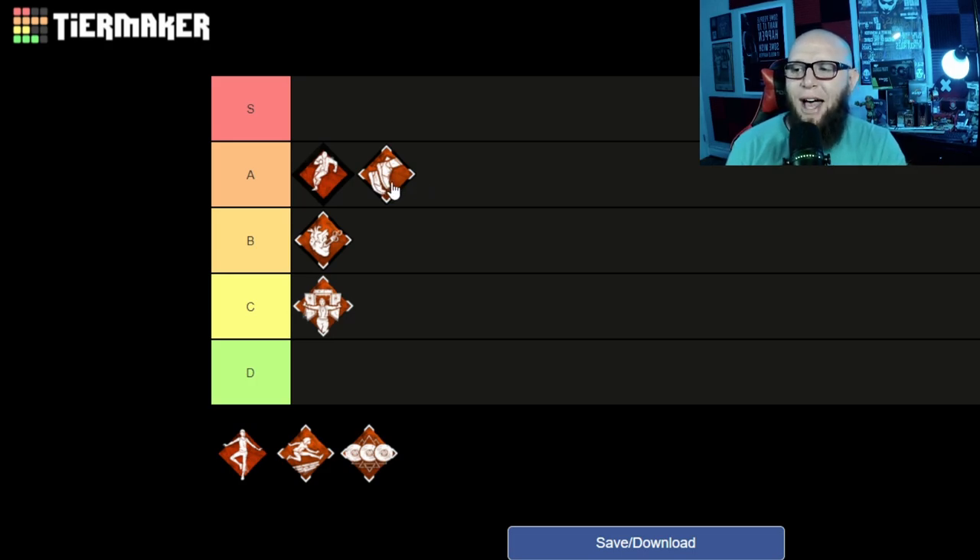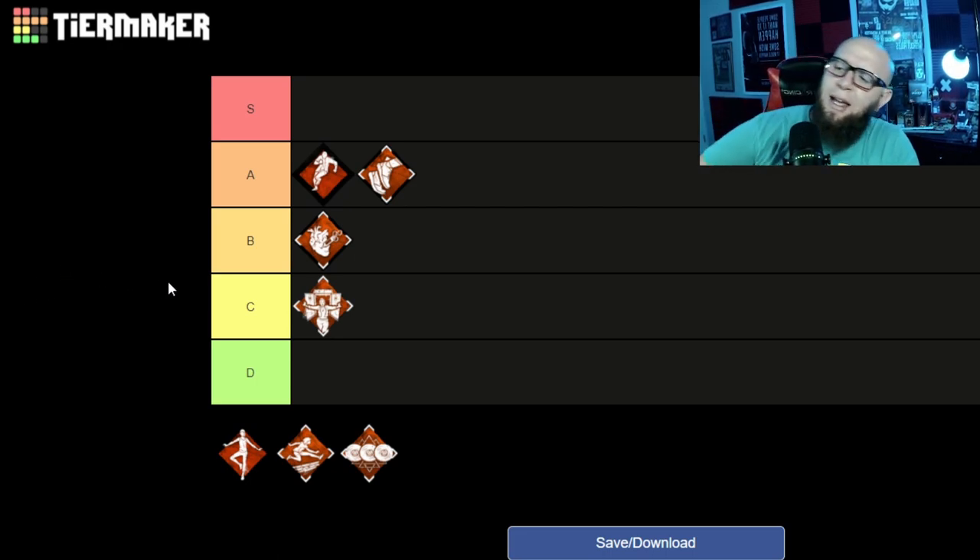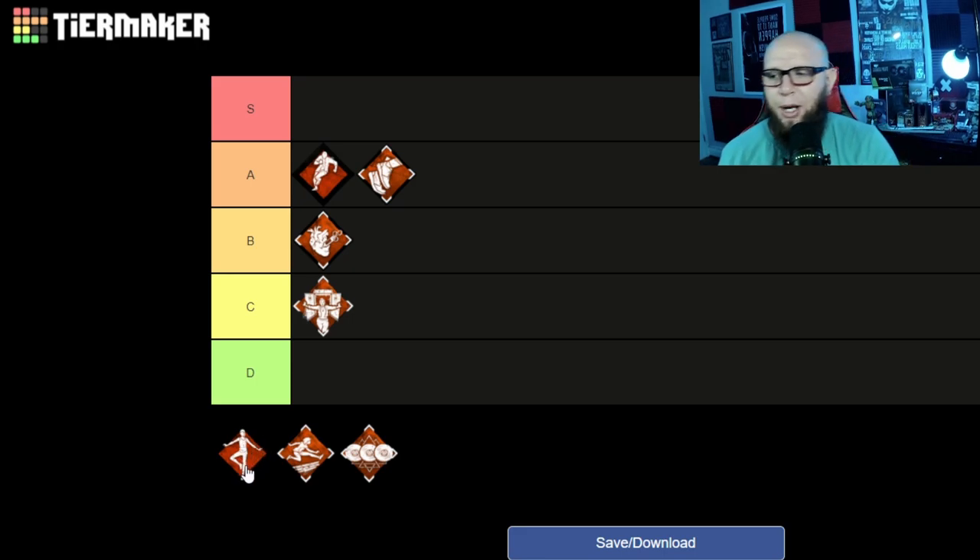A lot of people waste Sprint Burst by waiting for the killer to get really close before running, which forces the killer to commit. Instead, you want to let them get a little close but use that burst while they still have distance to cover — now the killer has to decide whether to engage chase or find the next survivor. Sprint Burst has big value, but I'll put it below Dead Hard in A tier since Dead Hard offers more variety. Now, Balanced Landing — you've seen four-man swifts running it on Haddonfield, and it comes up a lot in competitive play.